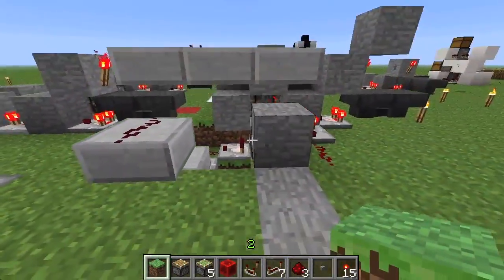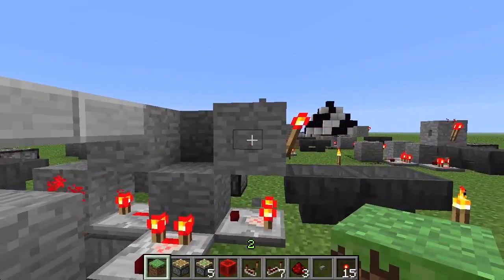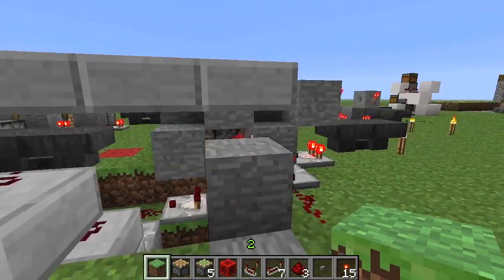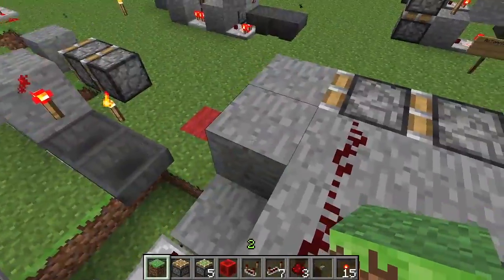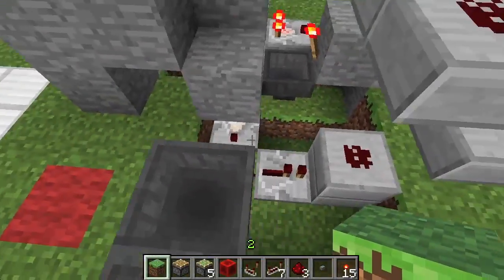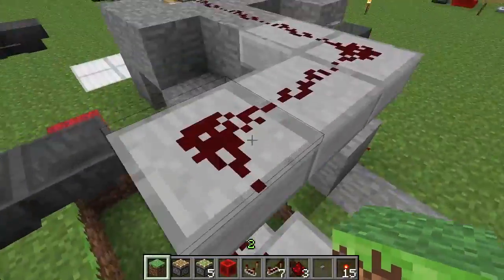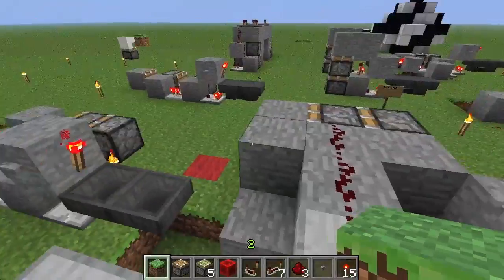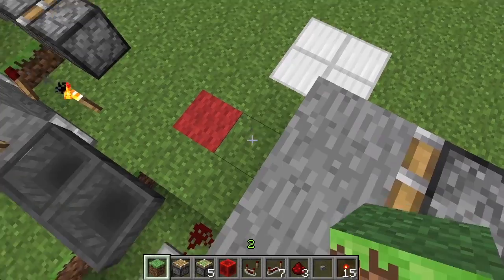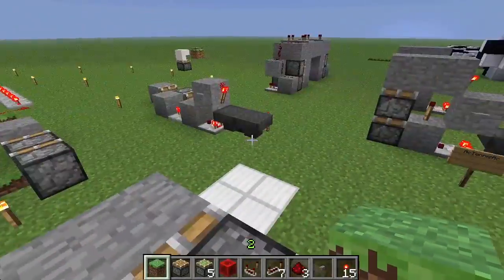Moving on to this guy right here — it's the exact same. You actually don't need that. It does the double piston extenders — these two blocks are above the torch. This block's leading into the middle, because it does the exact same as that comparator down there, which is connected to the hopper, goes up, and you can see it connects. They all push out, but the reason why this wire is needed is the block would stay right here if you didn't. Then this pulses one last time to grab it.